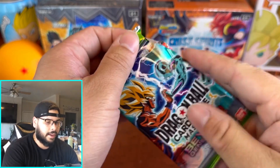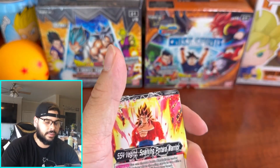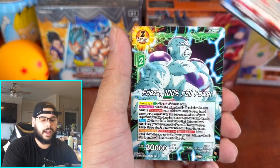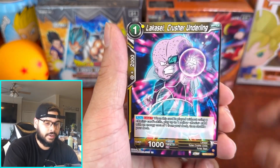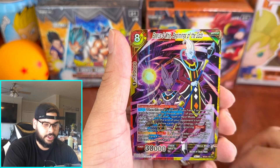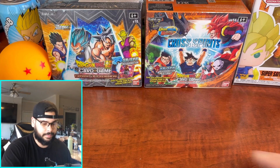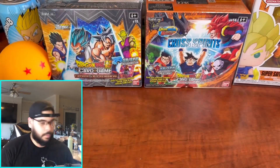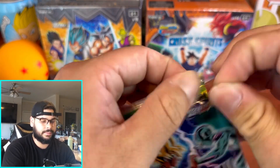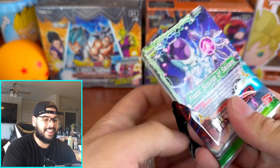Let me tell you guys a little story. When I first started collecting, I opened Dawn of the Z Legends and pulled the Bardock SER. Right after, I opened another Dawn of the Z Legends box and pulled the SS4 Vegeto. We got our first SR — Beerus and Whis, Beginnings of the Gods. The second box I opened, I pulled the SS4 Vegeto, so that was back-to-back SRs. Then I opened a Mythic booster box and pulled the Cell SER.